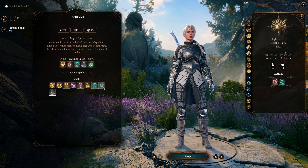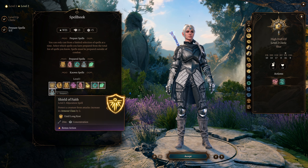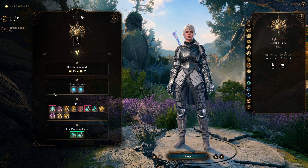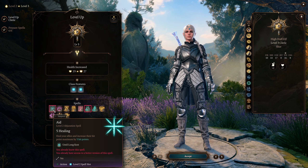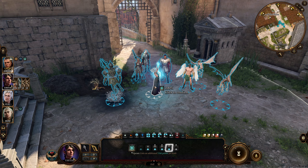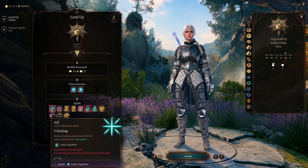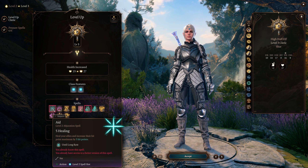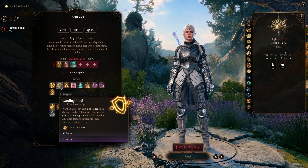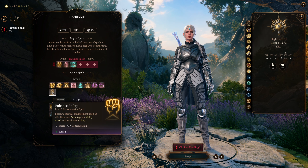I'd also go for Create or Destroy Water, Inflict Wounds for a nice melee spell, and you could also go with Shield of Faith here since this is a good early game concentration spell. At level 3 we get level 2 spells, the main one being Aid — you always want to make sure that you upcast this all the way up to a level 5 spell. I would not waste a level 6 spell slot on Aid since there are better options, but this is your bread and butter after every long rest. For additional level 2 spells, you've got Warding Bond, Calm Emotions, Hold Person, Spiritual Weapon, and Enhance Ability.